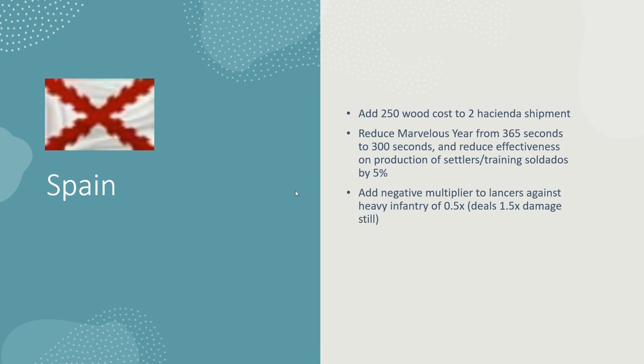Other than that, Spain is kind of a flex civ. A lot of Spain players are out there but if you're a good Spain player you know what you're doing. Spain has always been scary — the fast fortress since 2005 when the game came into existence has always been a scary build. It works at all levels, and there's a reason people can one-trick it up to 1600 Elo. It'll be interesting to see with the PUP and the new change to the pyro muskets.